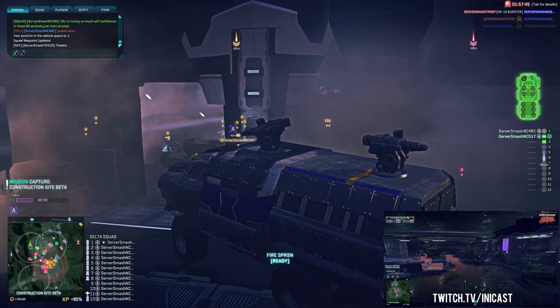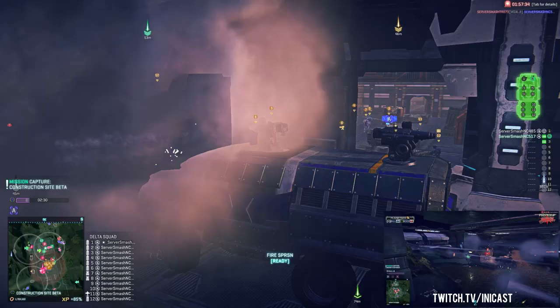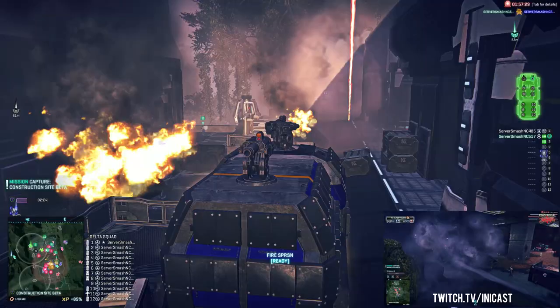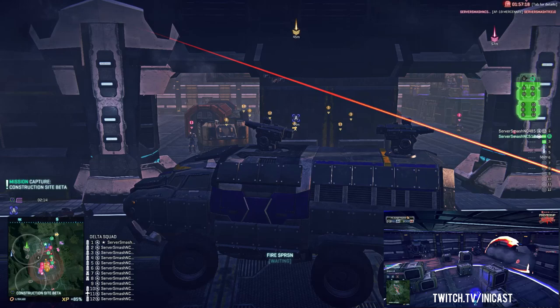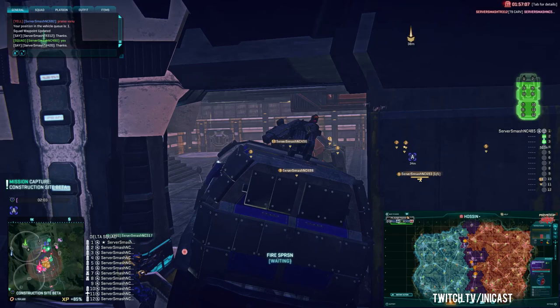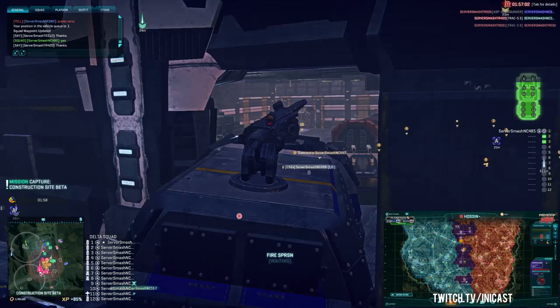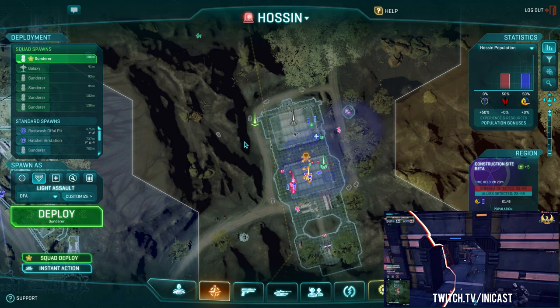The NC managed to get in and set up a mess of smoke, maxes, and turrets. I'm watching the harassers going all over the place at Point Charlie at Nason's Defiance. Miller is trying to contest from the south. Looking at the map, there is a small NC force at Kessel's Antiquated Crossing. The big battle in the north seems to be at Construction Site Beta, with an even-pop fight at Akhan's Southern Labs. Hunter's Blind has been taken by Woodman and Kessel's Antiquated Crossing by Miller.